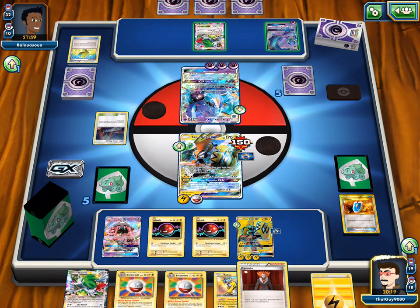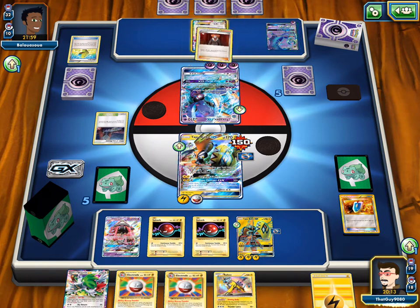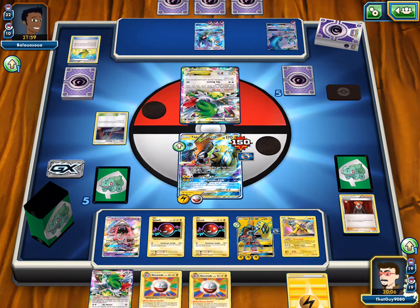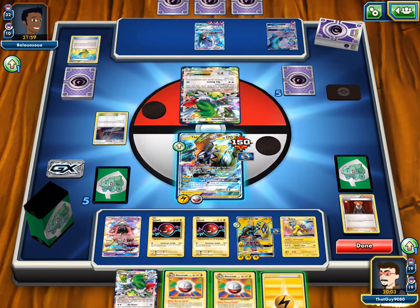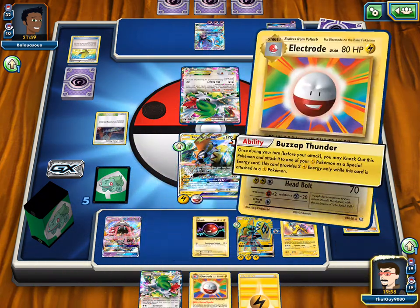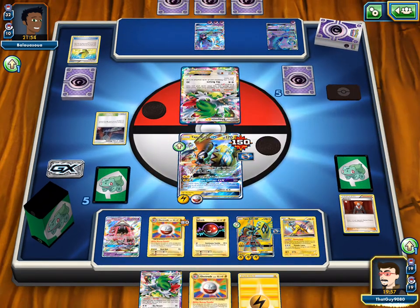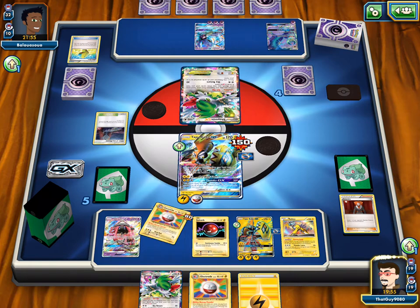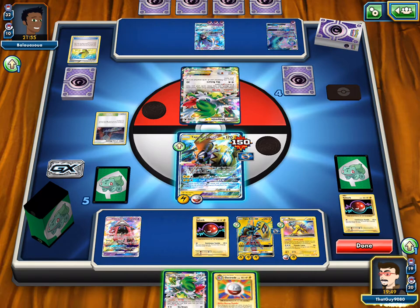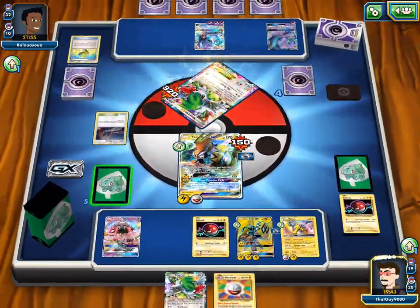Or we could take a knockout on the Shaymin, get two prizes. I say we take the Shaymin. And this guy had a Choice Band on it and it would have Psychic weakness. Bench Raikou — one or two Electrodes. Definitely once with an attack, and we'll wait on the last one. I wouldn't even Shaymin this turn — I would just wait. Let him take that, and then attack. Manually attach a Lightning Energy so we can hit for 110. Sky High Claws for the knockout — take two prizes.